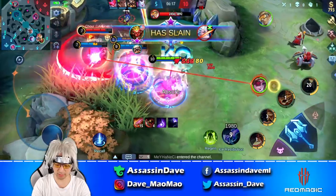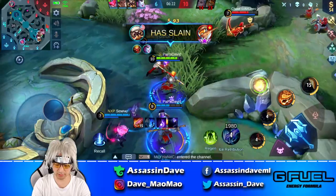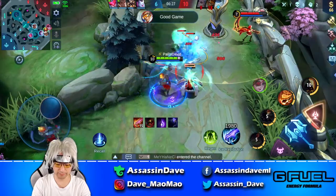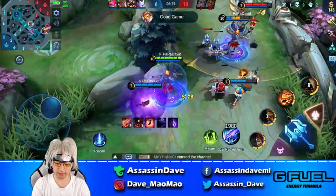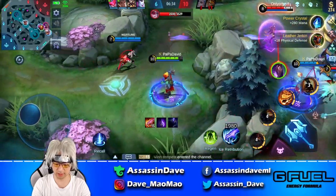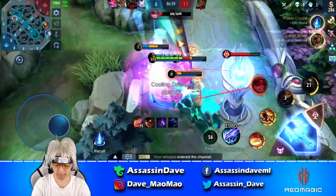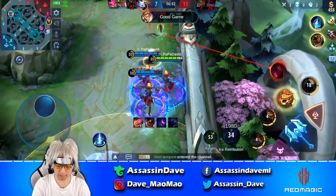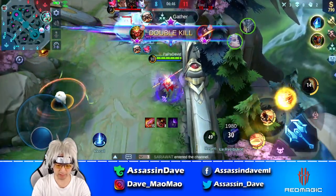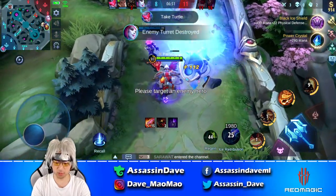Let's see kill number one — throw some damage on them. Let's go for kill number two. He just got a kill, that's unfortunate. What I can do obviously is try to get this away real quick. They do have Eve here, which I'll ignore. One more skill three — he should be dead. Tower again, 20% tower damage.